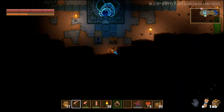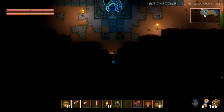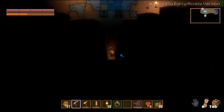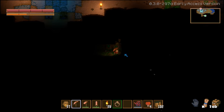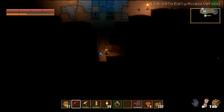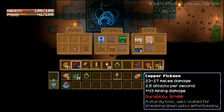Now we need to start exploring and getting a whole bunch of copper. Does your tool not disappear when you break it? I think so - it was red in my hotbar. Maybe that was the update - maybe they changed it so you can repair it. Oh, so can I go to the workbench and repair it?